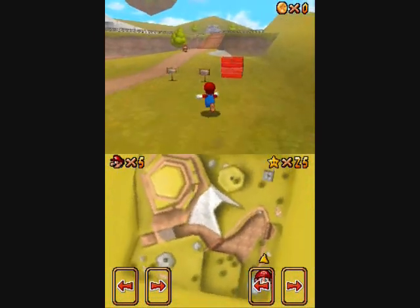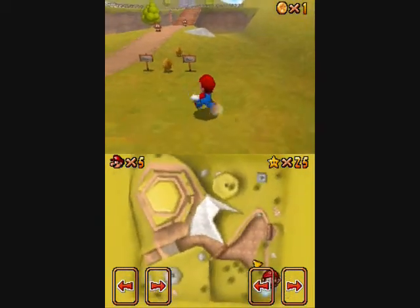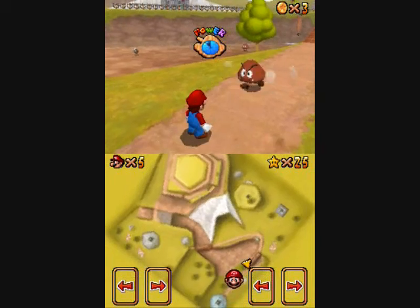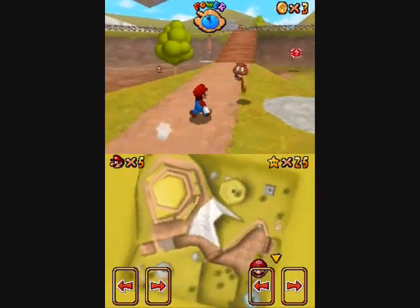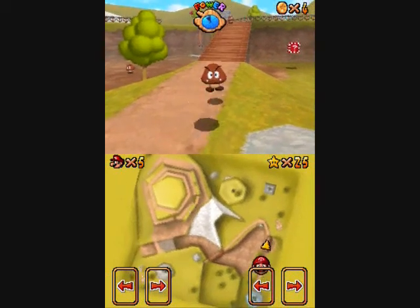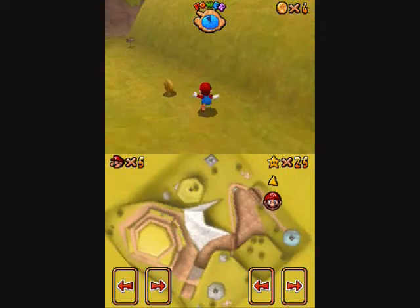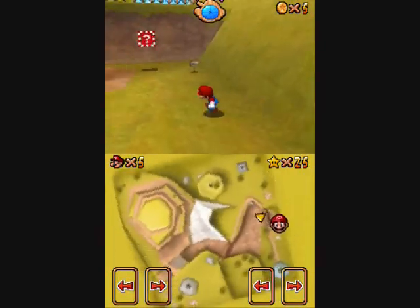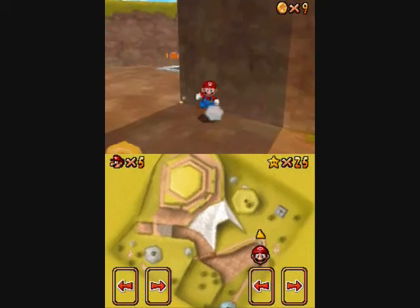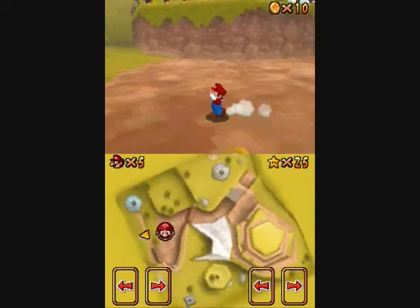Hey there everyone, ParadiseGamer13 here, doing the 100 coin star in Bob-omb Battlefield. This one isn't quite as easy as the one in Whomp's Fortress. It's not overly difficult, but there's just less coins. Most notably, it'll probably take a little longer too, because a lot of them are up in the sky by the island that you have to shoot from the cannon to get. But overall, it's not too bad.